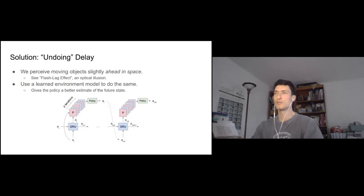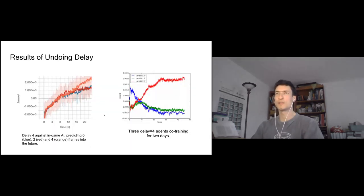We take the output from the recurrent core and roll out some number of iterations of the environment model to match the delay, giving the policy something hopefully similar to the actual state at the time the action will be executed. In single-player Smash with four agent steps of delay: the blue agent does no prediction, red predicts two agent steps ahead, and orange predicts the full four steps ahead. The orange curve does best.